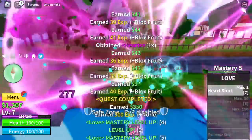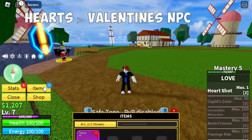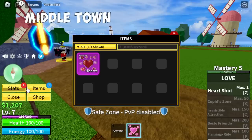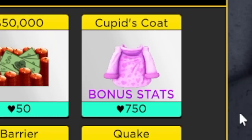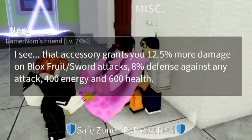In addition to this update, you can also get or grind hearts which you can use to exchange items at the Valentine's NPC. In this sea, you can find the NPC in the middle town. There's a chance you can get a coat, shades, or a legendary Haki. Anyway, that's good stats.